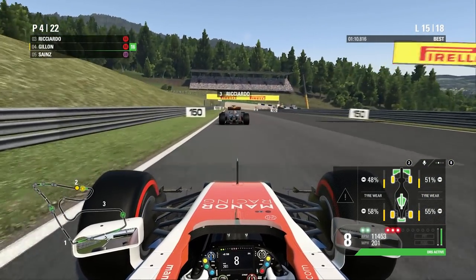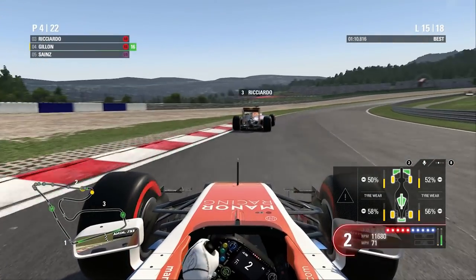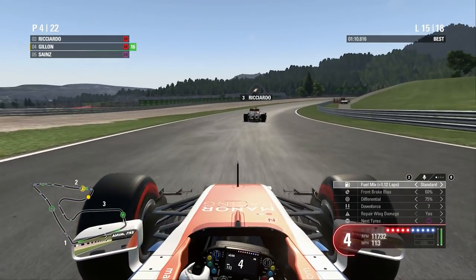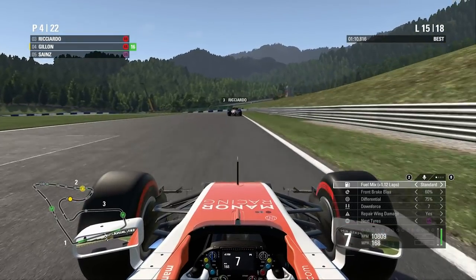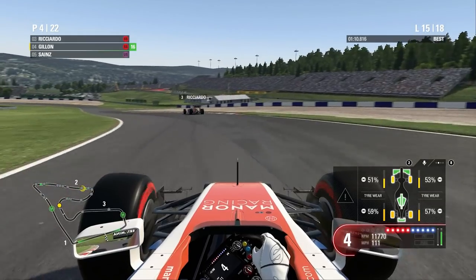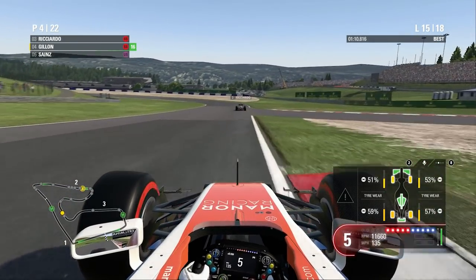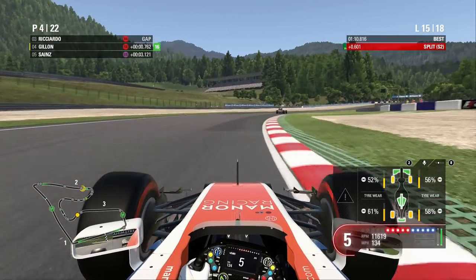Even with slipstream and DRS it's going to be close, but I don't think we're quite going to get to the inside. We go a little bit deep and lock our inside tyre. That's a disappointment — I actually more or less let him through. I could have dived up the inside into turn one and should have had a better turn two. That's the move done — he's going to be able to pull away from us quite comfortably now. The Red Bull is a lot faster than us.